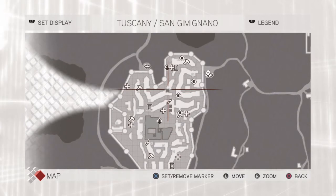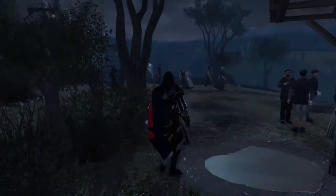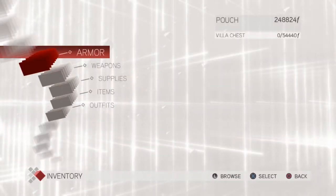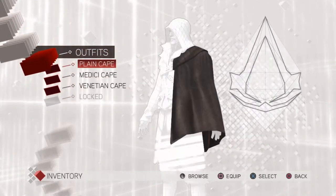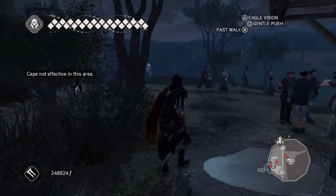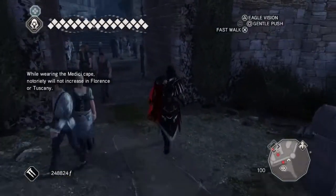We're going to this building here — it's a very, very recognizable building, very easy to see. But before we do that, let's change our cape to the Medici cape, because if we wear the Medici cape in Tuscany then our notoriety level won't raise.